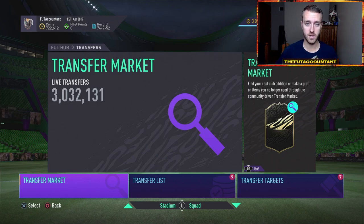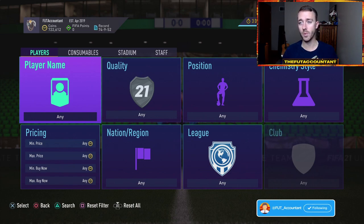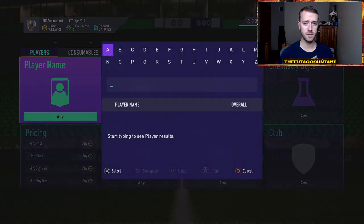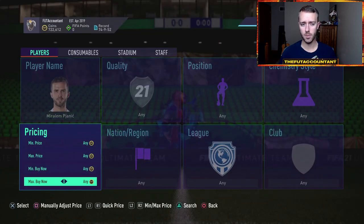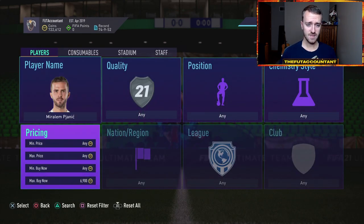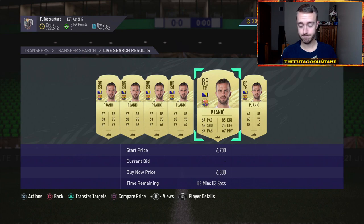I mentioned buying SBC fodder cards earlier last week — if you did that, you're chilling because all this stuff is up a decent amount. But the question is, do you want to ride it out and wait for a potential icon SBC if you think they're going to do a base icon upgrade? Could they do that again? It's possible, but you'd never know. The higher-rated ones — 87s to 89s, 90s and 91s — are where a lot of people are putting their coins right now. Those are the ones I'd be most careful with because there could be over-investing, and when the SBCs come out, people list everything at once, there's undercutting, and stuff actually goes lower.